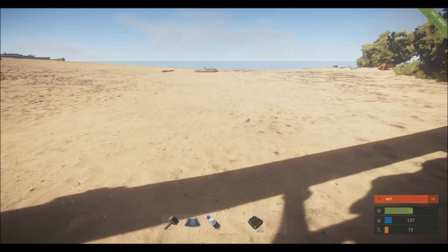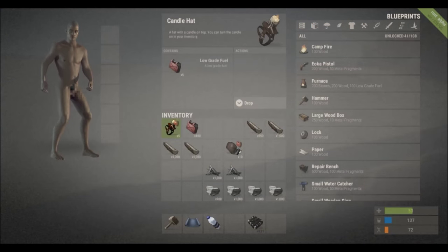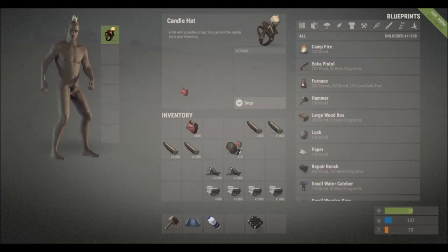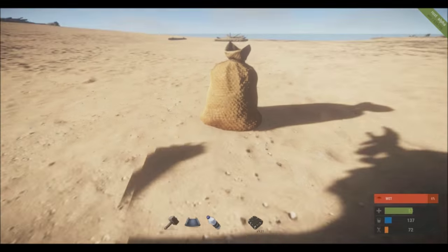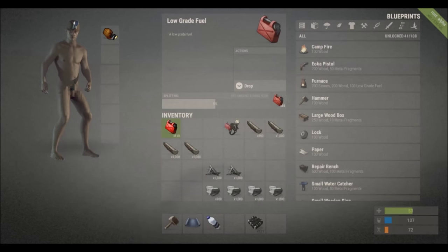Another thing is the candle hats and miners hats — they don't break anymore, they just run out of fuel. Before they would break, but now you just put fuel in. It worked with the miners hat — you've got to put low-grade fuel in.